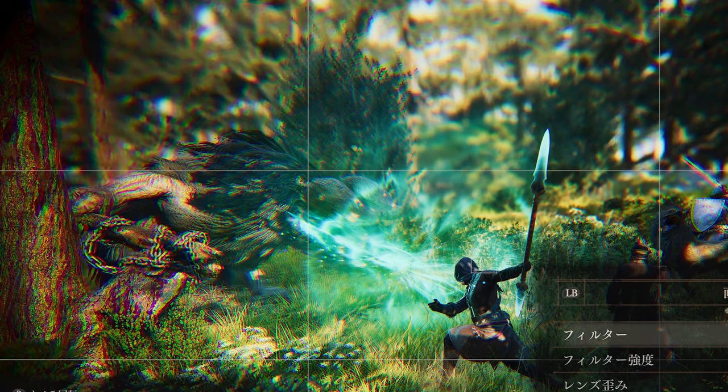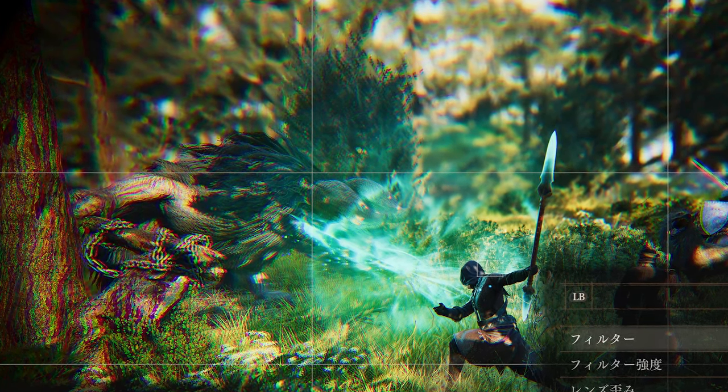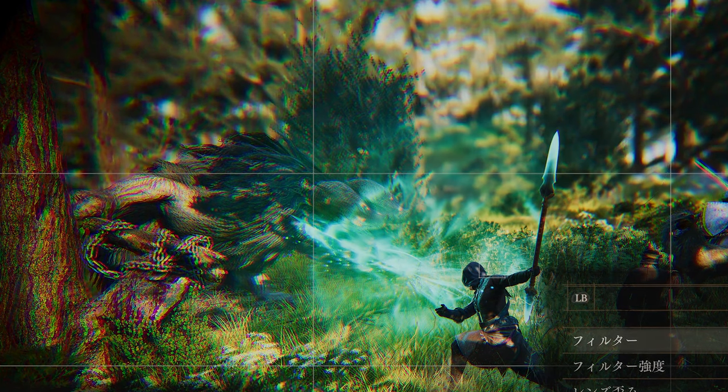If nothing else though, this screenshot tells us one thing: photo mode includes an aberration feature. I just hope there's a way to turn it off.